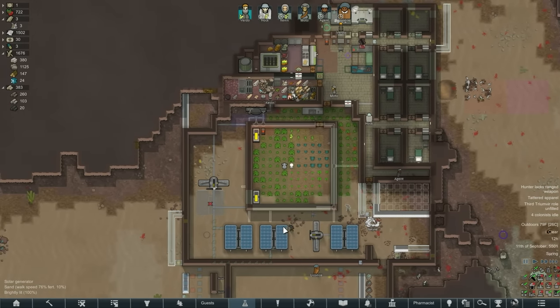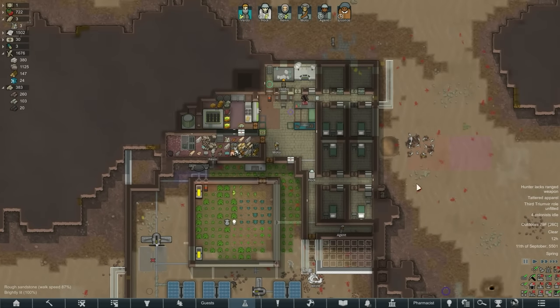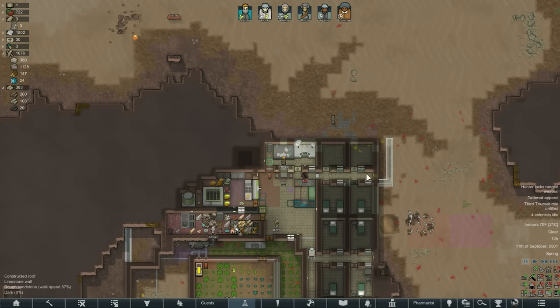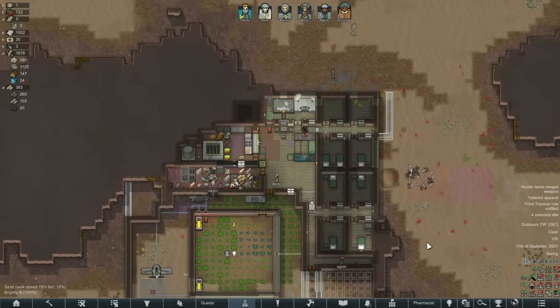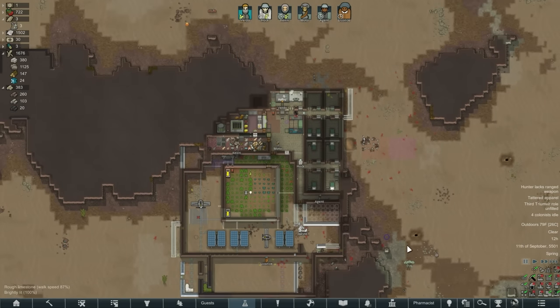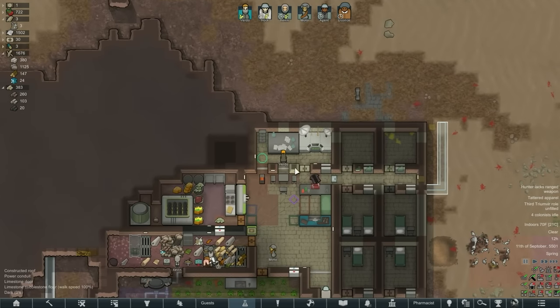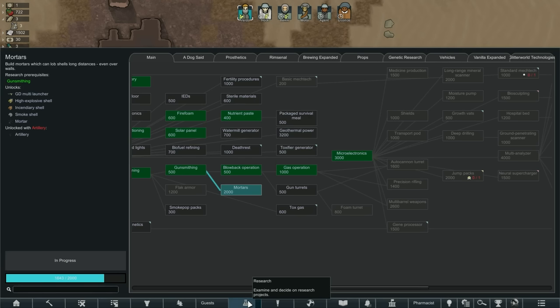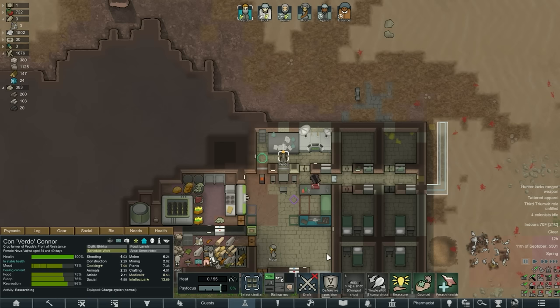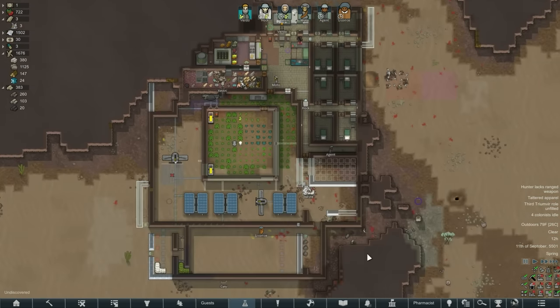I'm running some power and putting in some doorways here and there. This whole area is getting knocked out and that's going to be our lab, I think. I'm still really frustrated with our researcher who is taking forever. I need mortars but I'd also really like biofuels so we could build cars, and we can't because they are super slow.